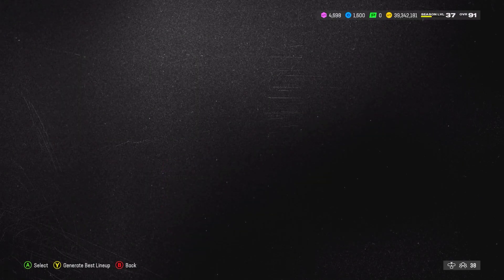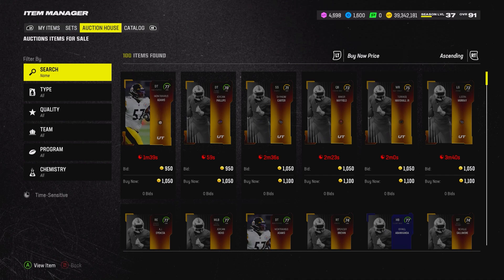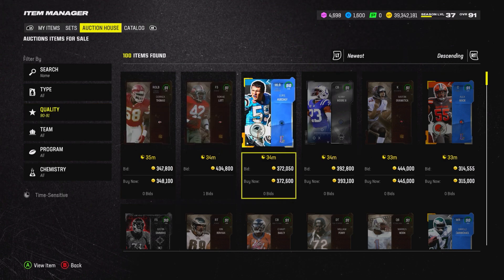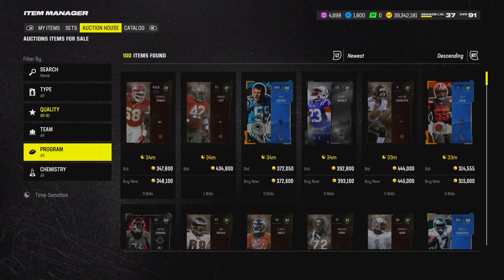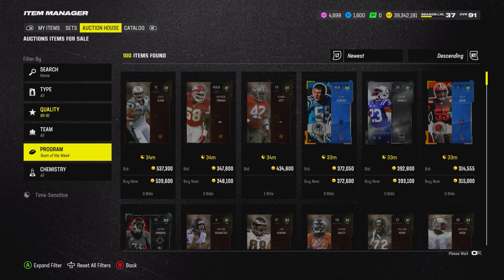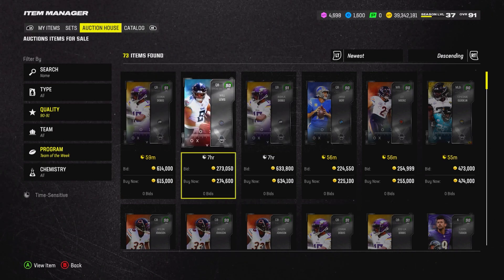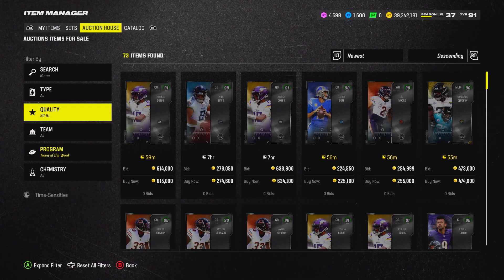If you've sold your team in prep for 92 overalls and the Blitz promo, I highly recommend you don't buy until Blitz. It usually takes about a week for the market to adjust to a new overall phase. For example, we got 91 overalls last Thursday and only now this weekend are 89 overalls dropping from 200k to 115k, and 90 overall Most Feared cards going from 350-400k down to the mid-to-low 200ks. We're getting 92s next Thursday, so wait at least a week for the market to adjust. After that week, Blitz puts you in one of the most advantageous positions to buy your team back all year.